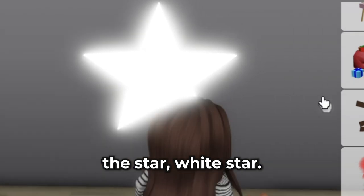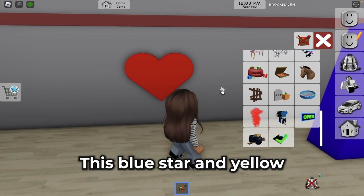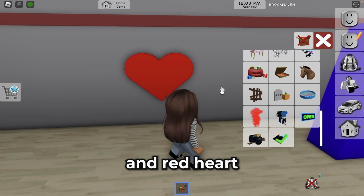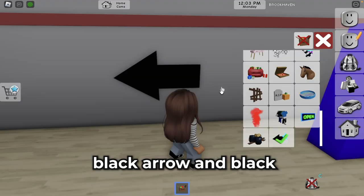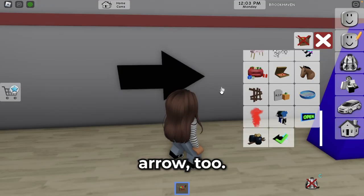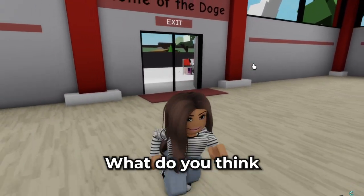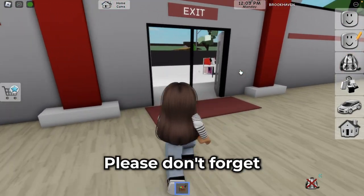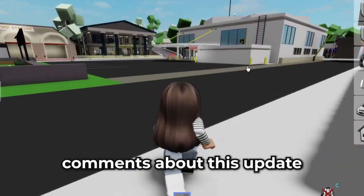We can choose these arrows — a white star, wow it's a light! A blue star, yellow star, red heart, pink heart, white arrow, black arrow. That's all! I think this update is crazy. What do you think about this update? Please don't forget to subscribe, guys, and write your opinion in the comments!